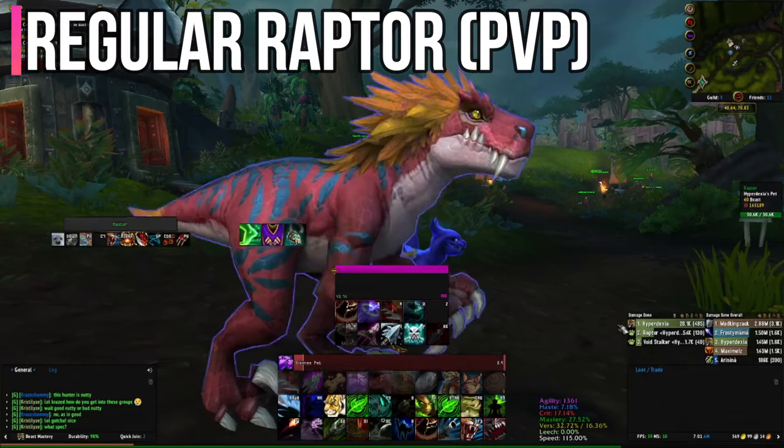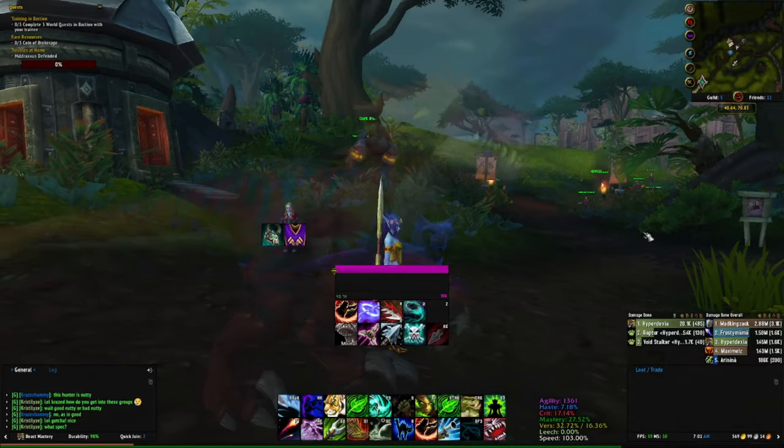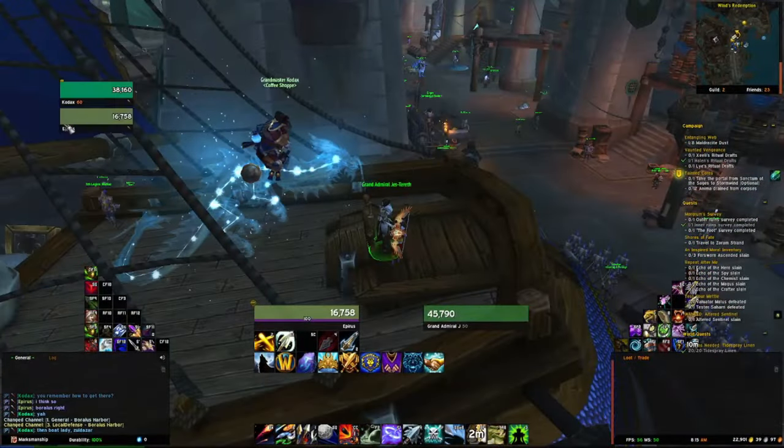After you get the Tome, we're gonna head to Zandalar to get this Raptor. This is the second PvP pet you'll need — this one you'll use against Priests and Paladins. Here we are at Boralus. Come down to this boat, speak to the Captain, and we're gonna go to Zandalar.